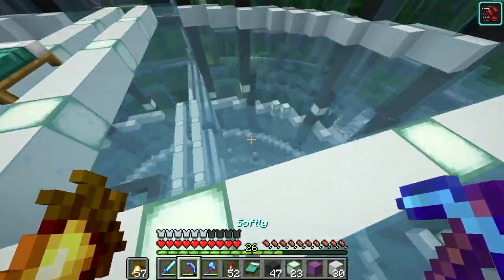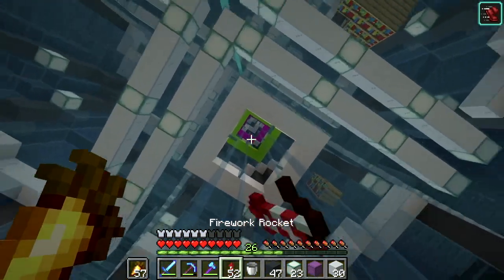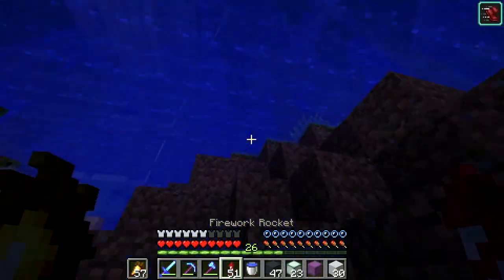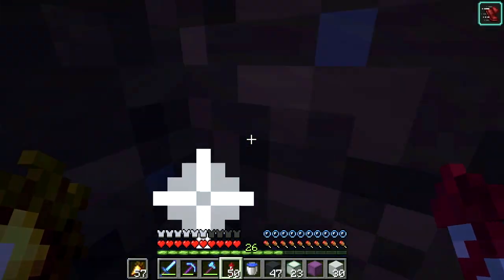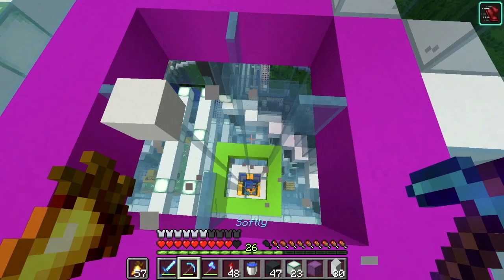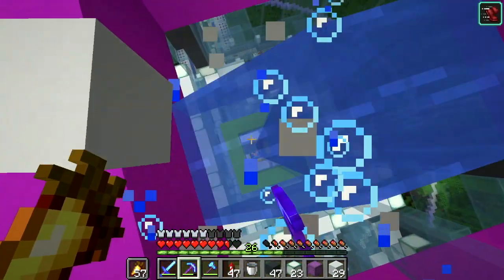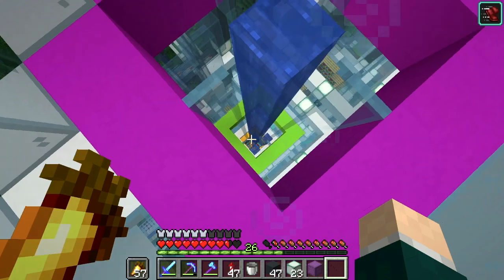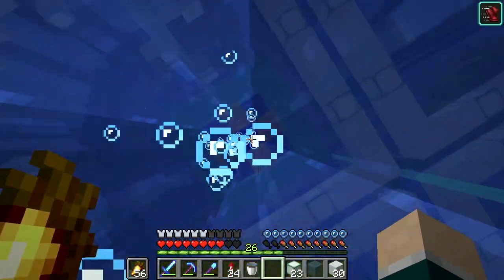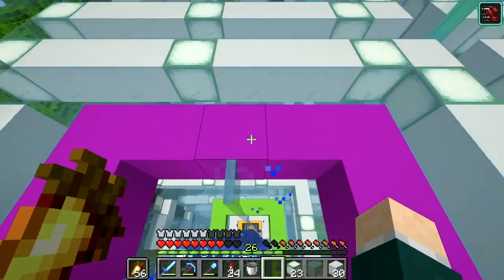Now all that's left is to actually build up the second lot of elevator shafts. But before that, I want to grab some water and put it down because we need to be able to go up and down — right now I have to rocket between floors and it's not nice. We need to get rid of one of these glass panes and place a normal block there so it doesn't waterlog it. There we go. Now I need to get a block of soul sand at the bottom, and a lot of kelp to make it work.